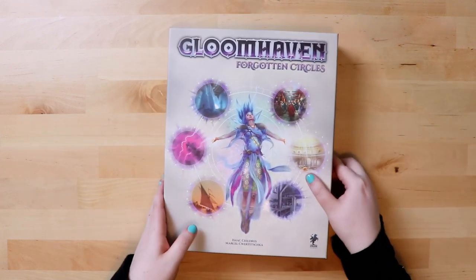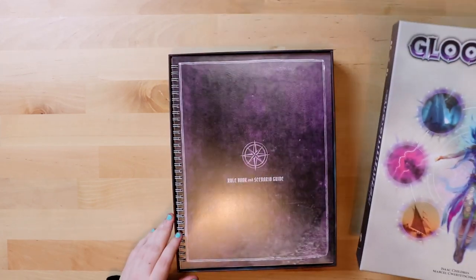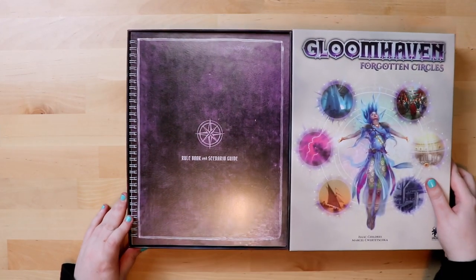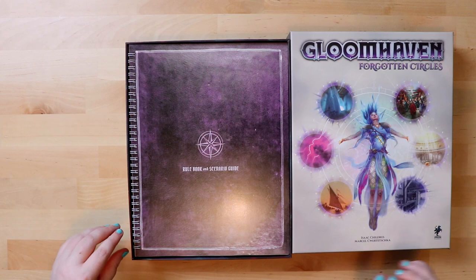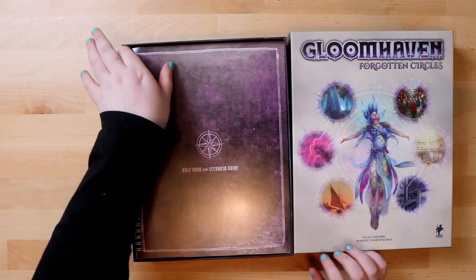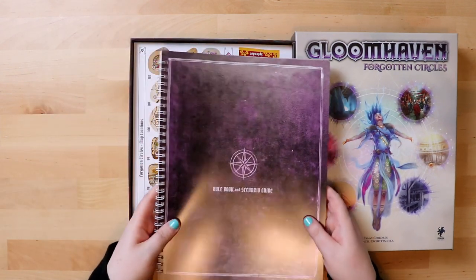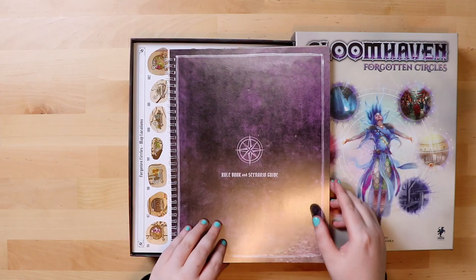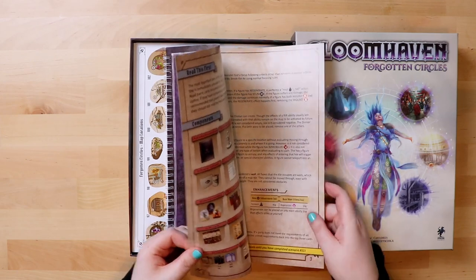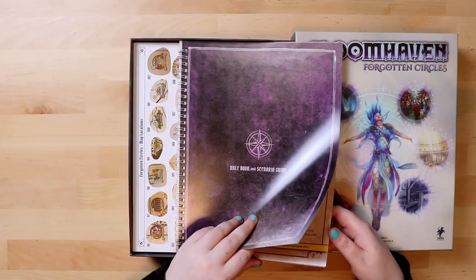Let's get into the box — it's a really thick box. They're still binding things with these spirals; I already broke our Gloomhaven one, so I assume this might happen again. The color is nice — they've gone with purple. So we've got the rulebook and scenario guide.